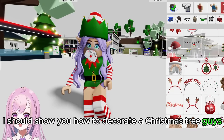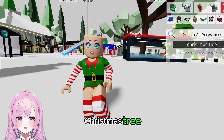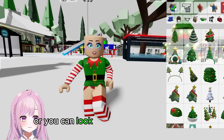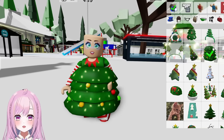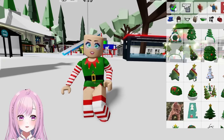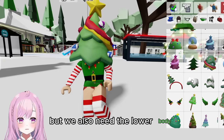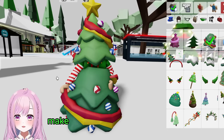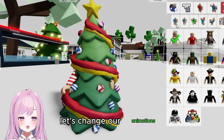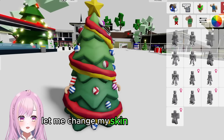To be a Christmas tree, first be bald, then type 'Christmas tree.' You can go undercover and stalk people! There are multiple parts — you need the top part and the lower body. Make sure you get matching ones. Got the head piece and the lower body — there we go, I'm a Christmas tree! Let's change our animation to the toy stand so I don't move at all.